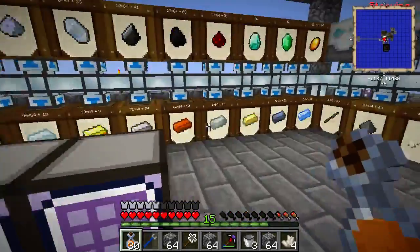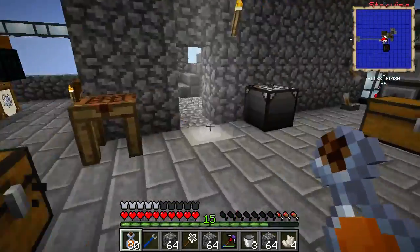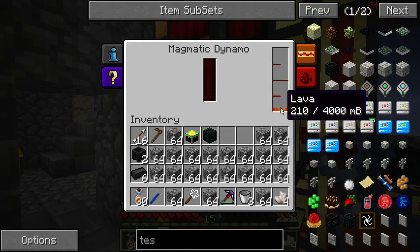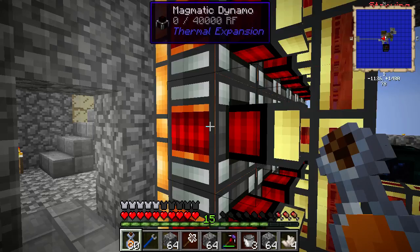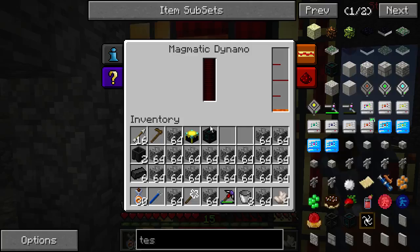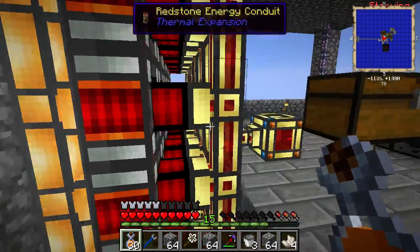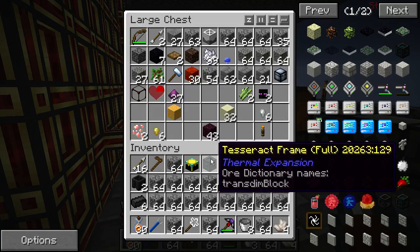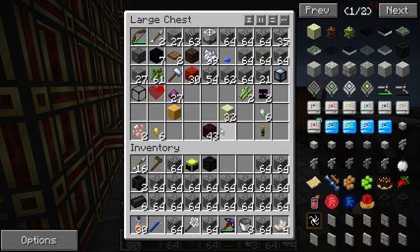We'll see what happens when we start to load that chunk and get the lava back, because right now there's no lava here. They're running on leftovers because I just used MCedit - the last fuel. We can hook up... we should bring some tubes as well then.